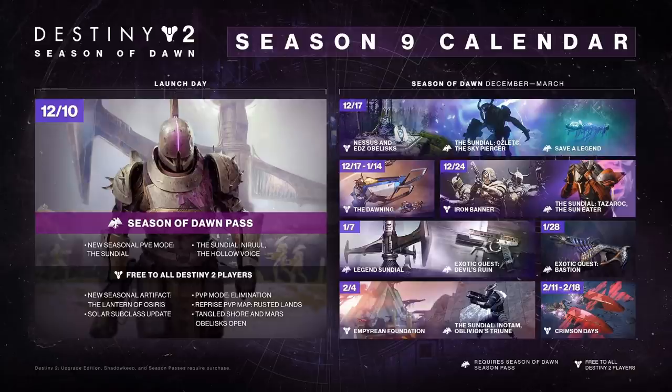We also have the Sundial — the Skypiercer. Sounds sexy. Next to it is Save-A-Legend, which is obviously us reviving Saint-14. Then we have the Dawning Event launching from the 17th through the 14th of January. Notice the Iron Banner icon — the armor looks to be the same, so no refreshing vendor there. But look at the weapons: we have an Iron Banner bow, an Iron Banner hand cannon that doesn't look like Crimmel's Dagger, and what appears to be a shotgun. Some new Iron Banner weapons launching on the 24th of December, Christmas Eve.